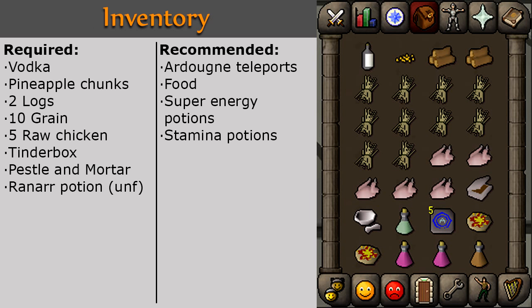In your inventory you will need vodka, pineapple chunks, 2 logs, 10 grain, 5 raw chicken, tinderbox, pestle and mortar, and an unfinished ranar potion. It is recommended that you bring Ardougne teleports, food, super energy, and stamina potions.